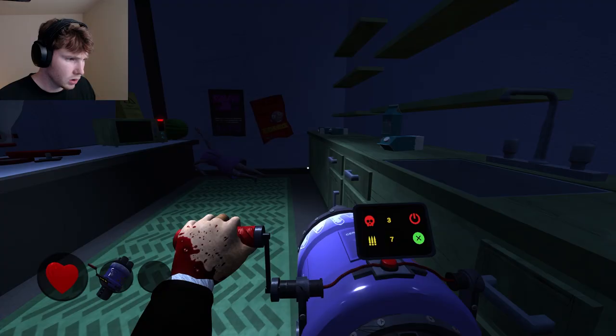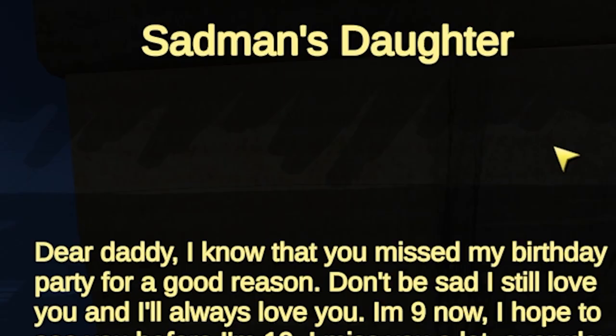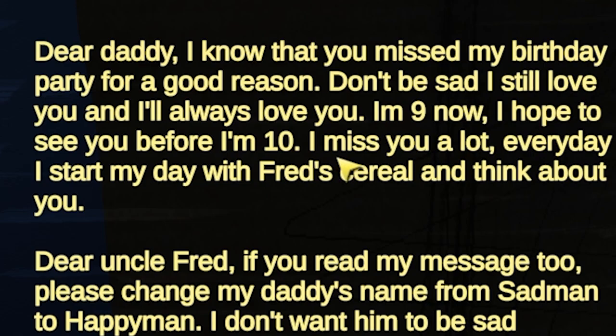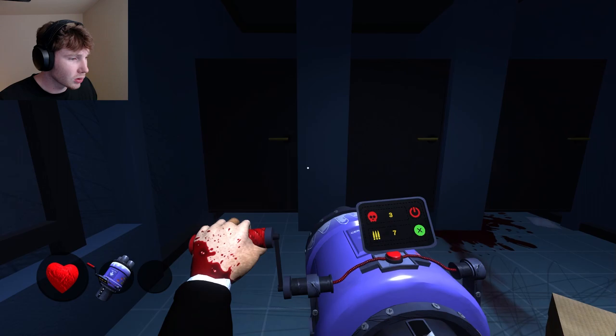It takes mistakes to succeed — is that Fred? He's a genius. Sad man's daughter: 'Dear daddy, I know that you missed my birthday party for a good reason — don't be sad, I still love you and always will. I'm nine now. I hope you see me before I'm ten. I miss you a lot. Every day I start my day with Fred's cereal and I think about you. Dear uncle Fred, if you read my message too, please change my daddy's name from sad man to happy.' Is his emotion based off his name? I hate this.